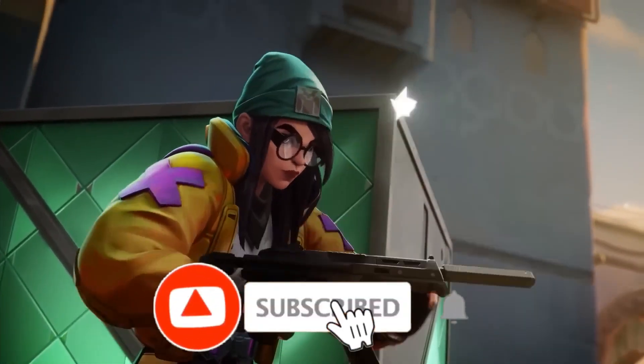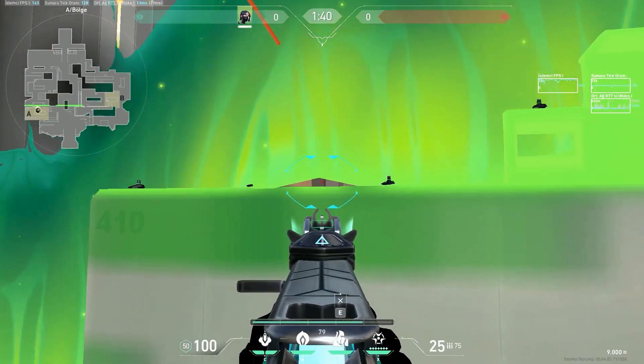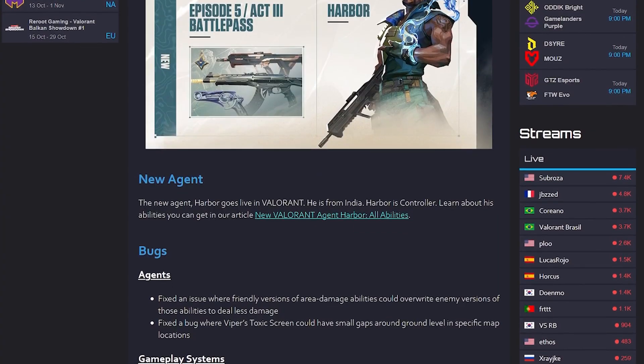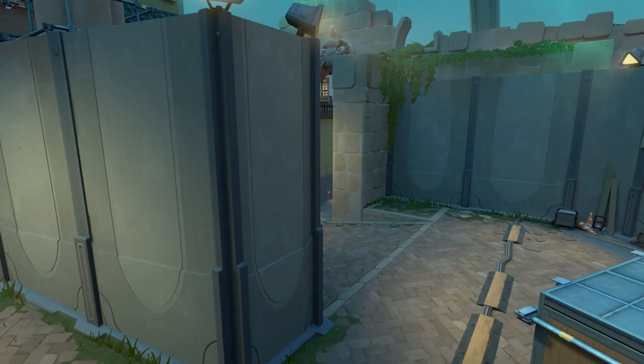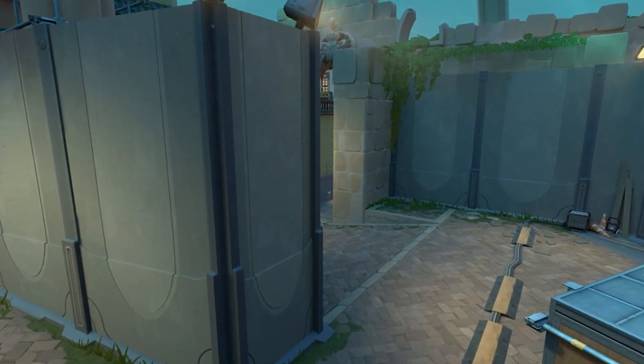Make sure you're subscribed so you don't miss our Harbor guides in the future. They also fixed a bug where Viper's Toxic Screen would make small gaps around ground level in specific map locations, along with other minor bug fixes. We'll link the full patch notes in the description if you want more information. They also fixed a sliver line-of-sight from A-Main to A-Link on the map Pearl.